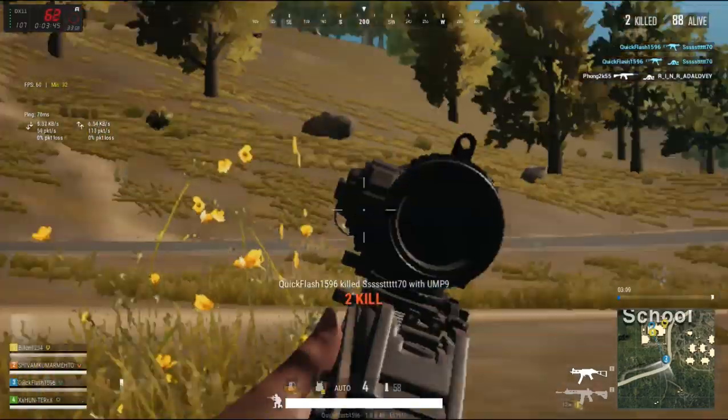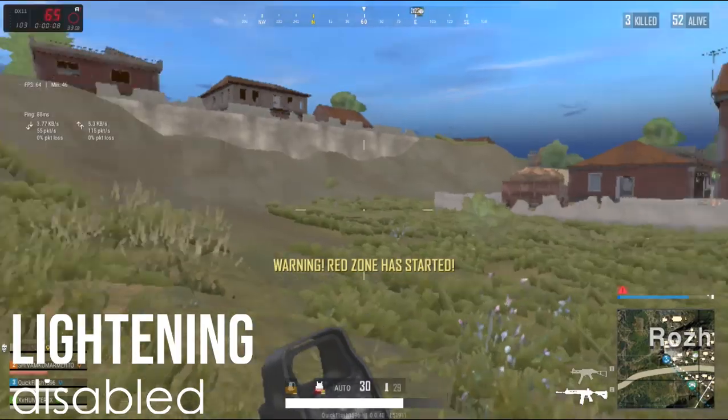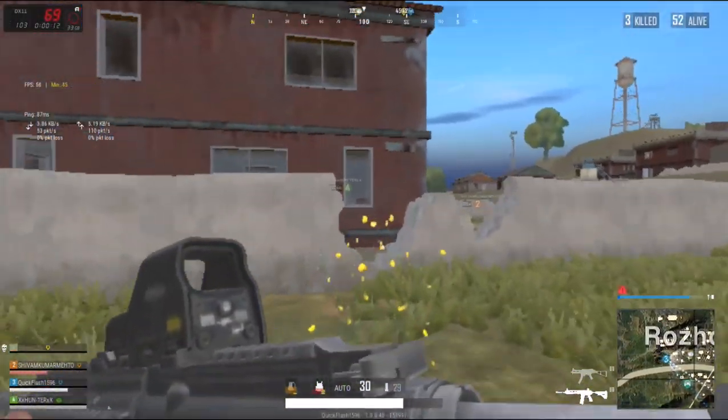In case you're finding it hard to spot enemies, turn off the lightning. This will make the game look a lot less realistic but it'll make it a lot easier for you to spot enemies.